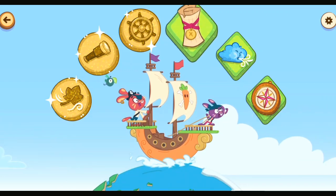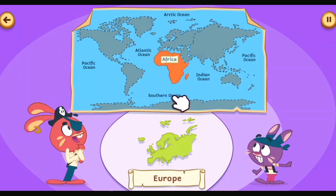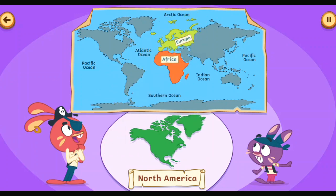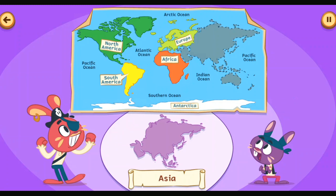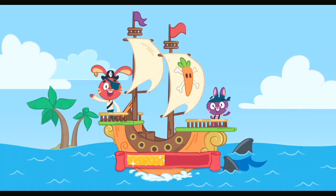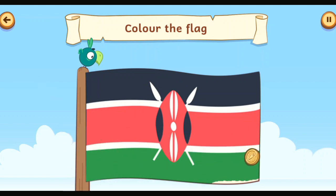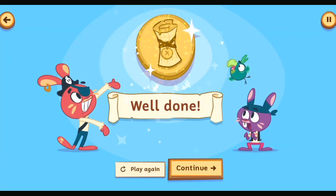Earth Discovery. Ahoy! Solve the puzzle for Captain Carrot — place each continent on the map. Try looking at the shape of Africa. North America. South America. Antarctica. Asia. Oceania. That was brilliant. Wipe the screen to colour the flag. That's the flag of Kenya. Kenya takes its name from Mount Kenya, the highest peak in the country. Well done, matey — you've collected the map coin.